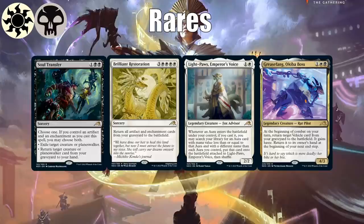Rares for black-white: Soul Transfer gives both its effects if you have an artifact and enchantment, which is hugely powerful. Brilliant Restoration reanimates all your artifacts and enchantments from your graveyard. Light Paws, Emperor's Voice really likes auras, so it might be slightly better in the all-in enchantment deck, but it has a chance here. Grease Fang is black-white and lets you recur vehicles, which are artifacts. So black-white is about enchantments and artifacts.